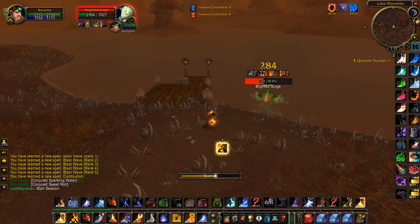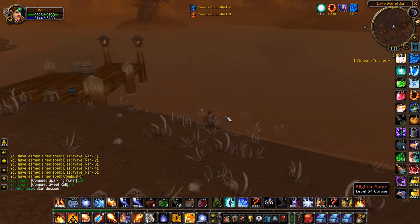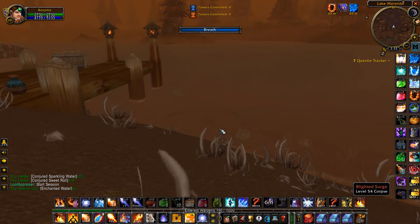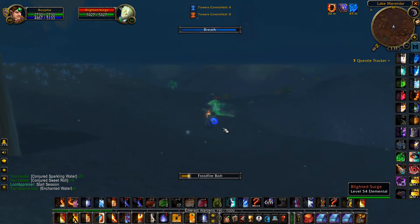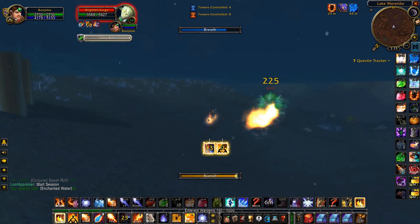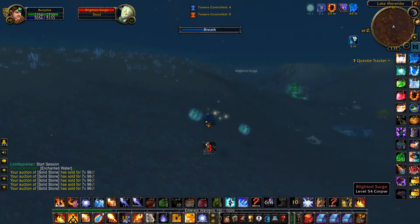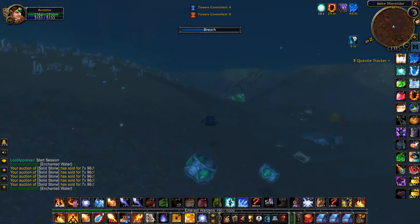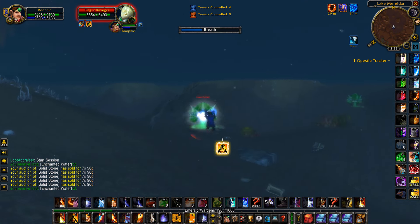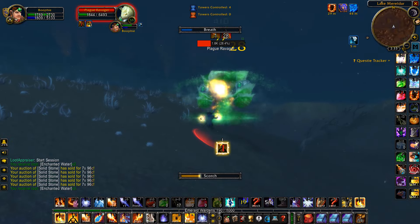When I was doing this one I found that there's barely any competition at this location. So if the first location with the 6% drop chance on essence of water has too much competition, you could come over here and might be able to have it all to yourself. It's still a pretty good gold farm, however it is only a 2% drop chance compared to the other location's 6% — so there's a pretty big difference. I thought I'd show you this location too just in case there is competition at the other one.